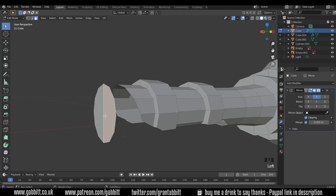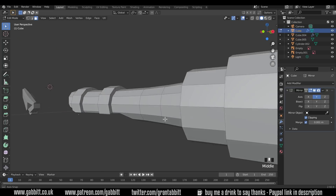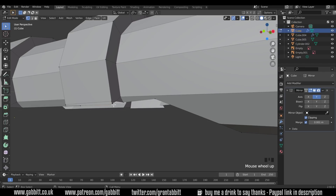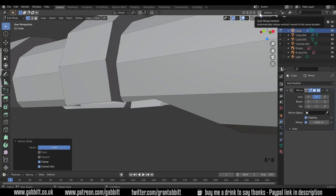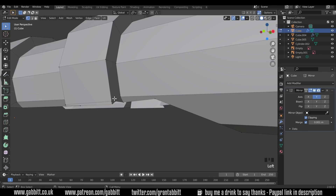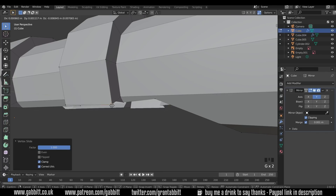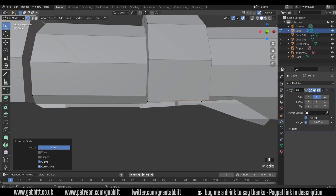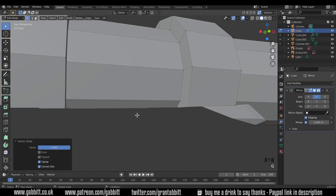We don't need this end face here either, so I'll delete that. Now I'll do a little tidy up — press 1 to go to vertex mode, select vertices, and press GG to slide them into another one. However I need to have the auto-merge button pressed so they merge when they meet each other; otherwise it hasn't actually linked. So I'll undo, press that button, then GG to slide it in — and now you can see it's all one vertex.